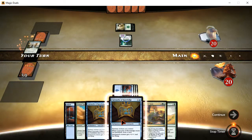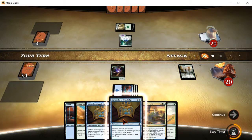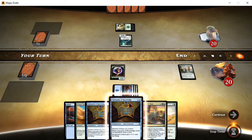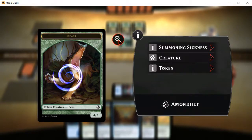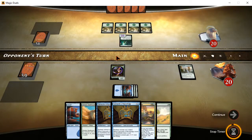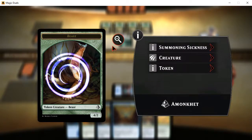So I cast Trial of Strength and get myself a nice creature there. It's a beast — just a beast. It kind of looks like a croc, but not exactly. It's actually kind of like a chimera because I see the body of a lion or something there.